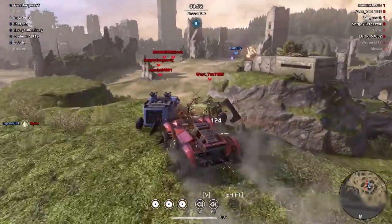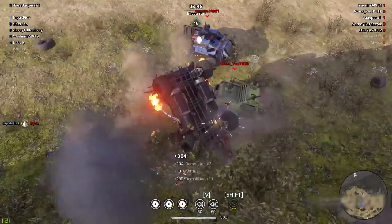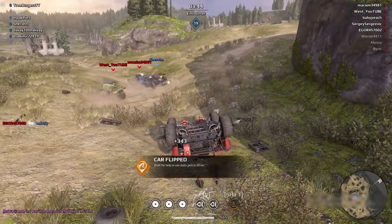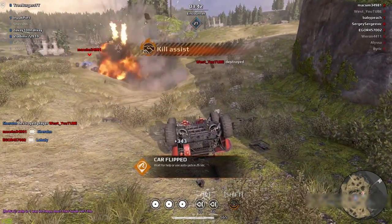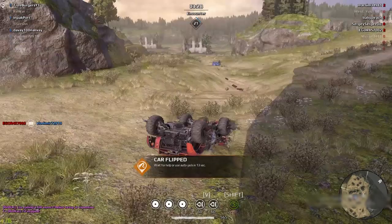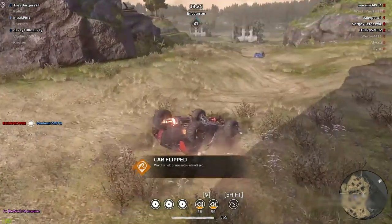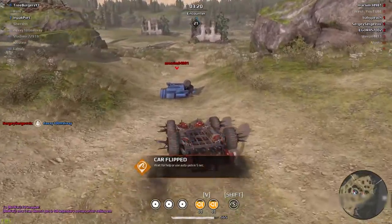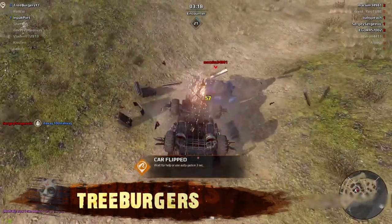If your ride is flipped over, it's bad — especially if it's more of a melee kind of ride. The enemy can now get just far enough to be safe and then shoot you to bits. At least that's what usually happens. Tree Burgers, though, is not your usual guy. After landing on his roof, he uses his rocket boosters to catch up to his foe and finish what he started.